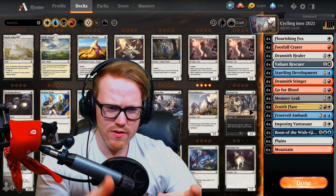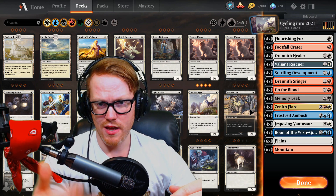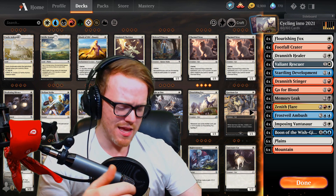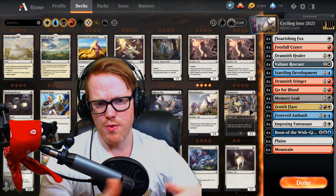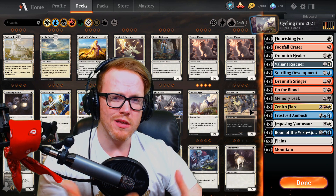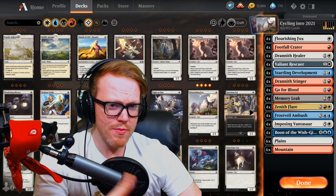The reason I didn't go lower than 12 is that literally every single one-drop cycler — other than Valiant Rescuer — everything else in the deck only costs one mana to cycle. That's why I didn't go further, because otherwise I'd have to start playing more two-drop cyclers, and being very limited on mana, we definitely want cheap cyclers so we can best utilize whatever mana we have.